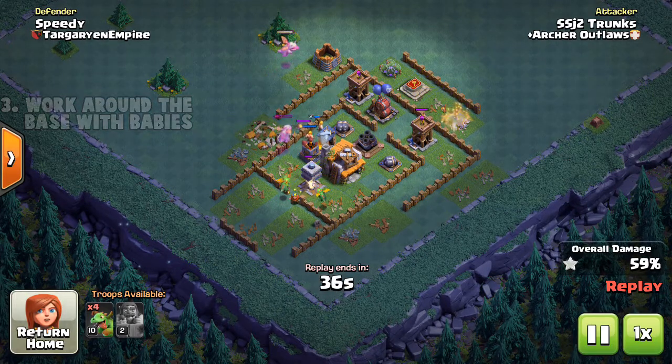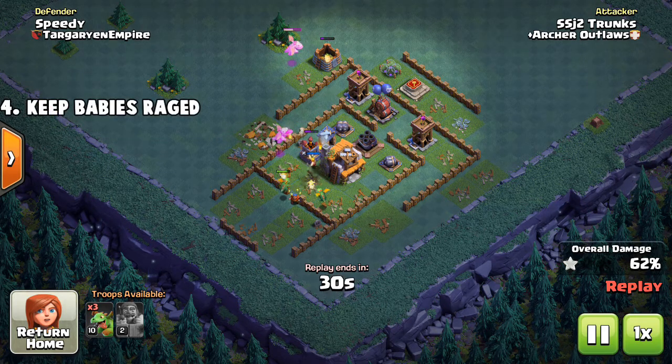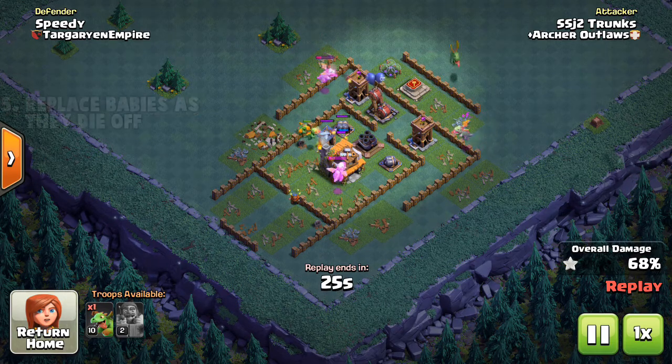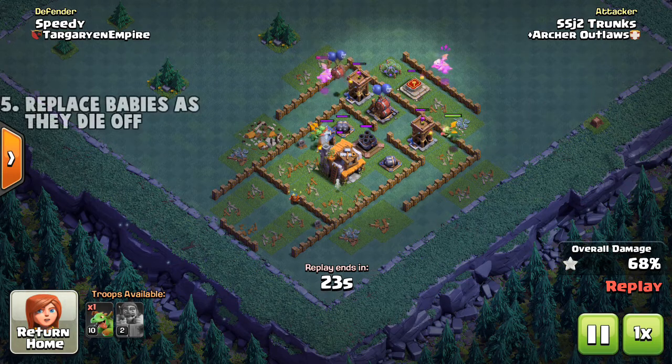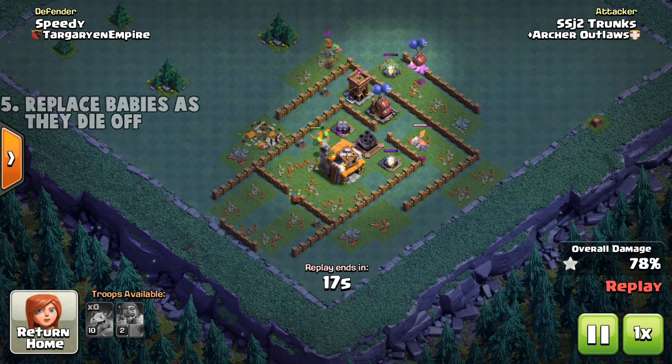We want to have those baby dragons spread out enough so that we can keep them raged up. Having them not rage takes away their big ability and their big advantage. Finally, we are going to want to replace the baby dragons as they die off — you don't want to drop them all at once because then they will clump up and lose their rage ability.